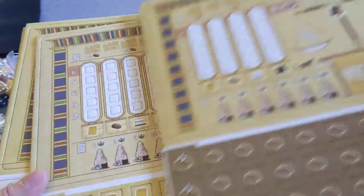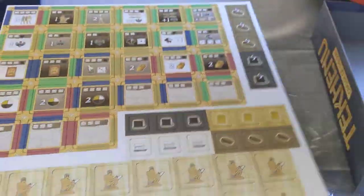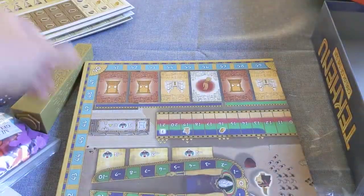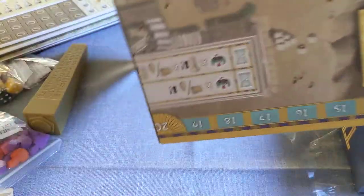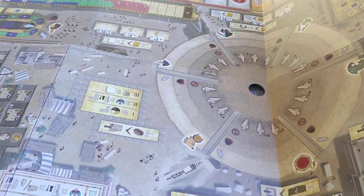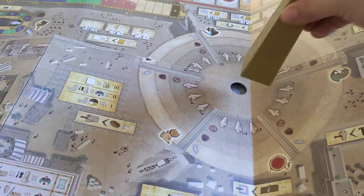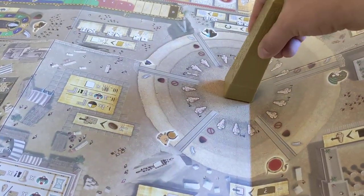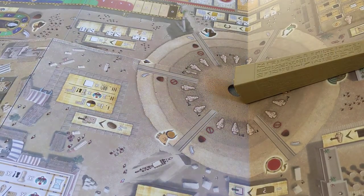So there it is — a lot to punch out. And then our game board. It has a hole in the middle for this. There you have it.